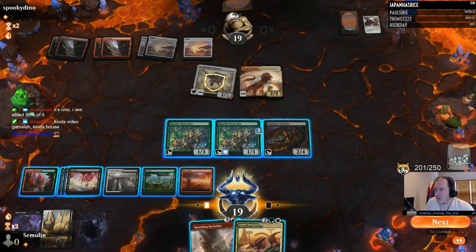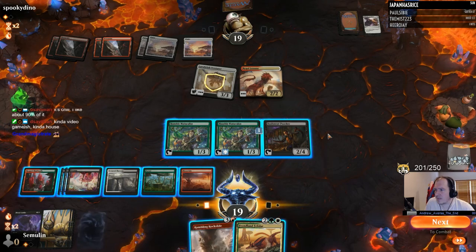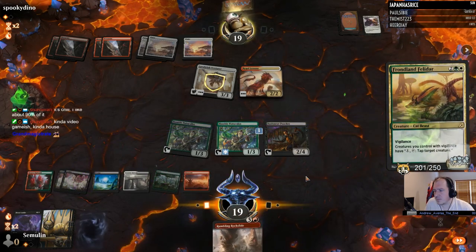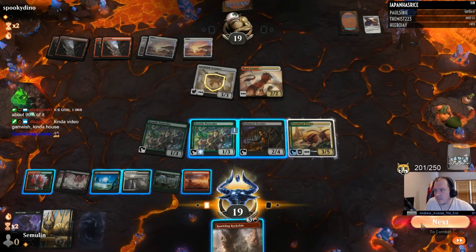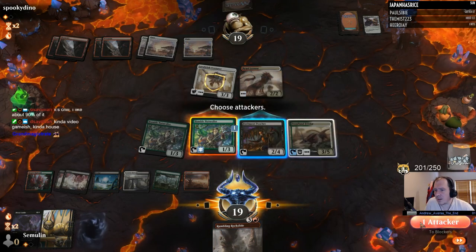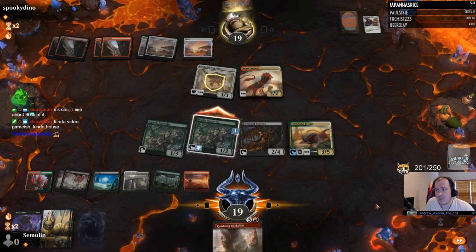Frondland Felidar — two white-green for a 3-5 with vigilance; creatures you control with vigilance have a tap ability to tap target creature. Not only is this a great rate for the stats, even if the Felidar is the only vigilant creature you have, an instant-speed tapper can easily turn the tide of battle in your favor. You can tap something that would be attacking you and then swing back on your turn. The Felidar can even attack and then tap down a blocker. What a good kitty.